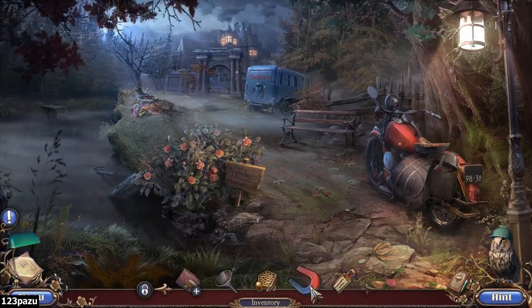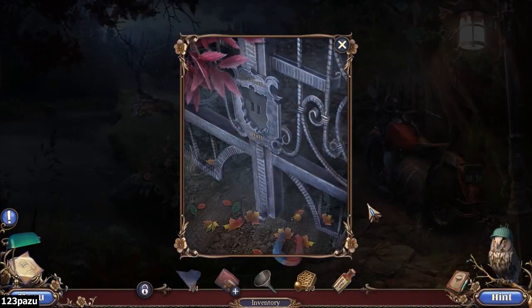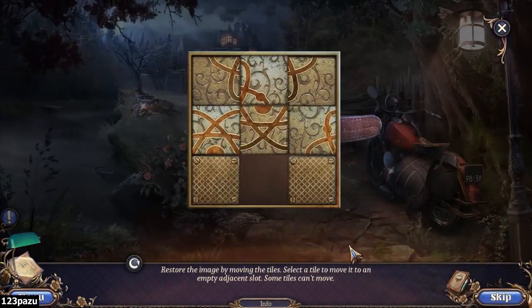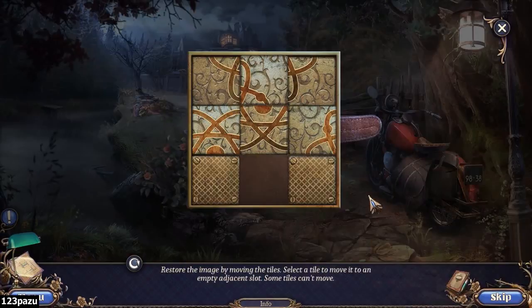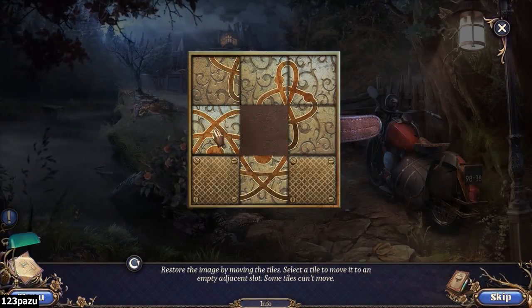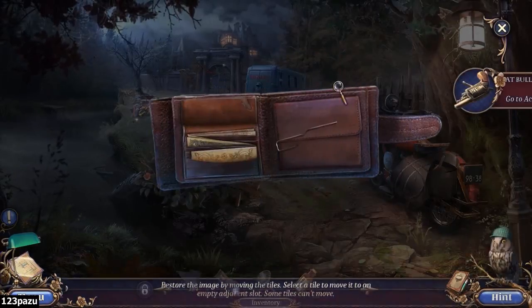He got some hypnotic pills. Magnet — a very strong magnet. Wow, we got that one from so far away. Okay: restore the image by moving the tiles. Select a tile to move it to an empty adjacent slot. Some tiles cannot move. Essentially, that bottom button is the free space. And we are done! Easy.